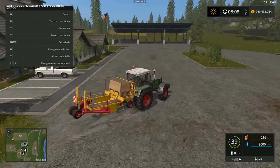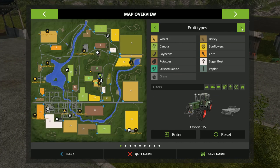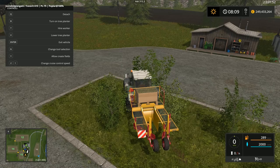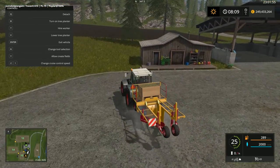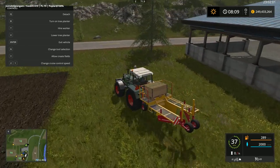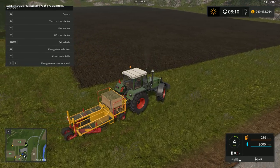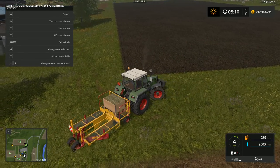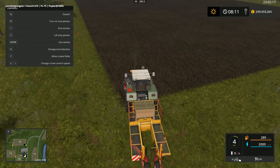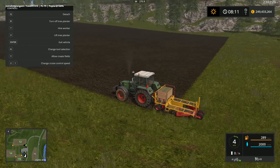Here we are at the fields, at my farm. We need an empty cultivated field - let's see. Fields, cultivated, number 12 is good, so that's where we're going. We need to lower it and turn it on. That's great, here we go - and we are planting poplars.